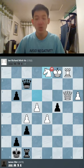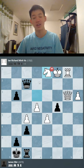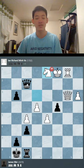Can you find the only winning move here for black? In this game, black just played the tricky move pawn to c4, and white responded with a huge blunder, knight to d1. This loses the game on the spot, but black has to find the only winning move. Can you find it? Pause the video to give it a try.